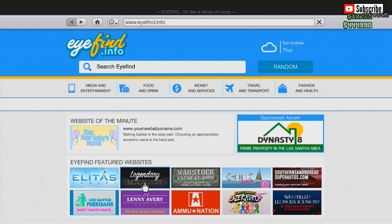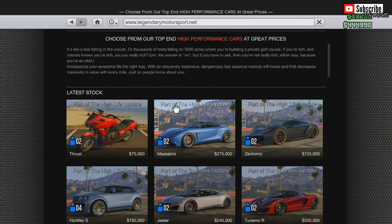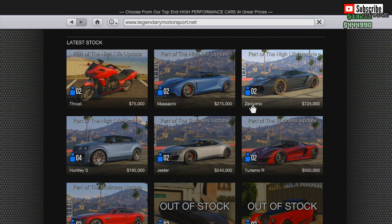All the vehicles in the HiLife DLC update are available to purchase in GTA 5 Online via the Legendary Motorsport app, and in single player simply visit your personal garage.